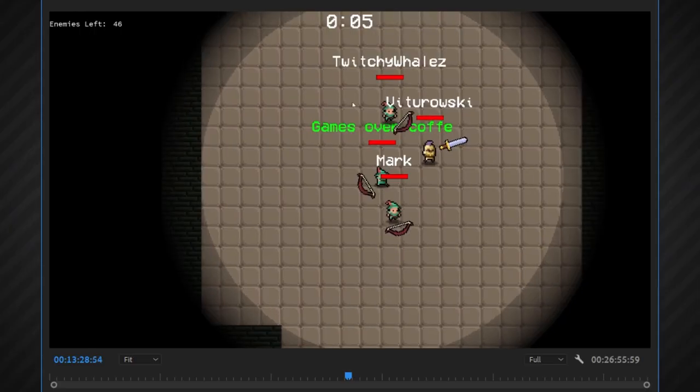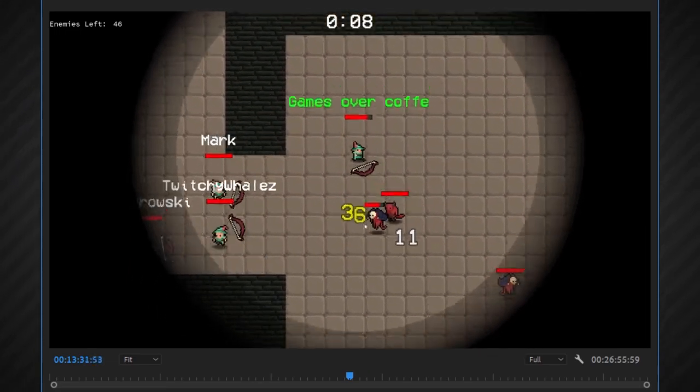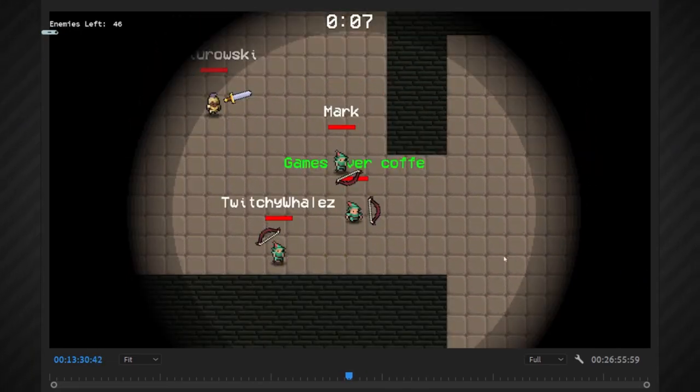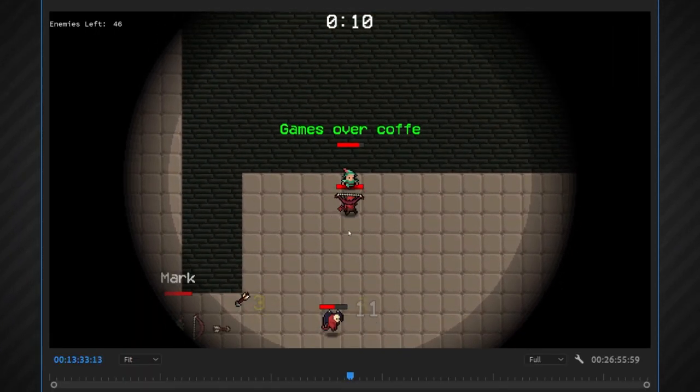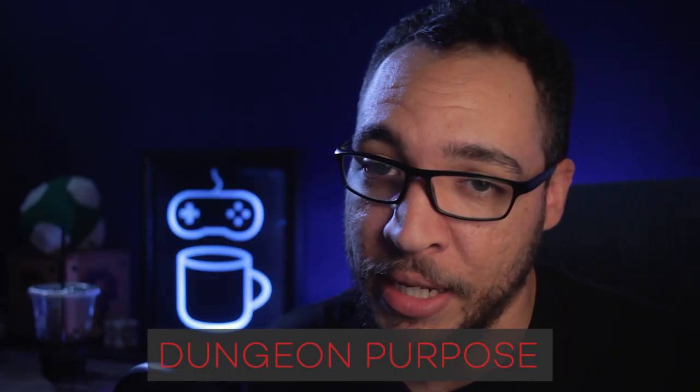Now let's talk about Dungeon mode. The idea of the game is to kill a bunch of enemies in a randomly generated dungeon. You can see all of us running around with our bows. The idea is that there's an amount of enemies and you have to go find them, kill them, and it times how long it takes. When you're designing or giving design feedback, you have to ask yourself why things are happening — for example, why do we have a randomly generated dungeon in this case?